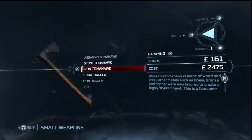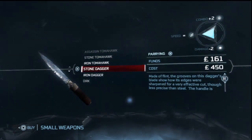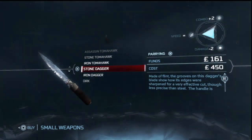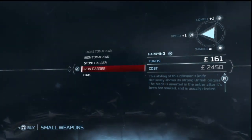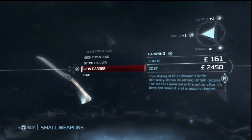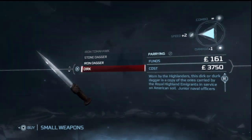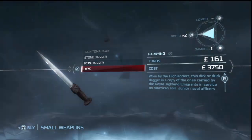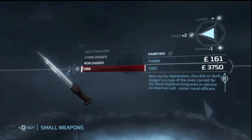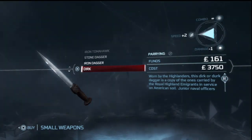The damage, combo, and speed stats don't really affect you much as an assassin, just so you know. You get your stone dagger, which seems to be pretty popular with every kind of player. I would recommend it — it's really quick, and if you're going for assassinations, the speed helps. If you practice enough, you're just going to straight-up assassinate everybody.